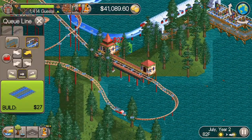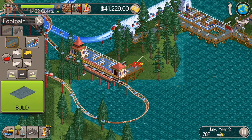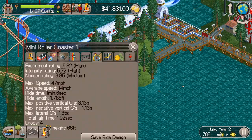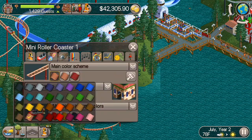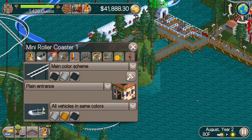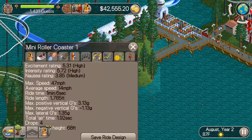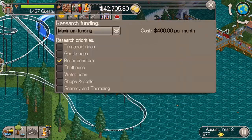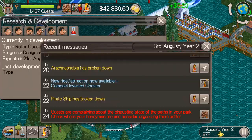We went with the rocket cars so we'll let that test while we put in the right entrance and exit pathways. We're getting a 5.3 excitement rating. I'm going to change the theming to more of a spacey feel since we've got the rocket cars. I'm not going to name it right now — I'll come back and name it later. Give me some name suggestions in the comments!